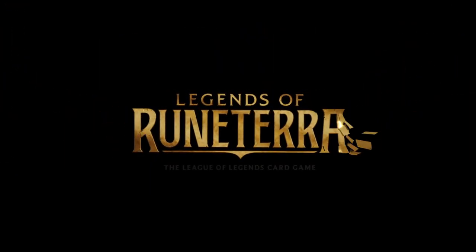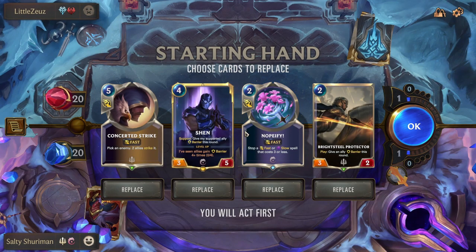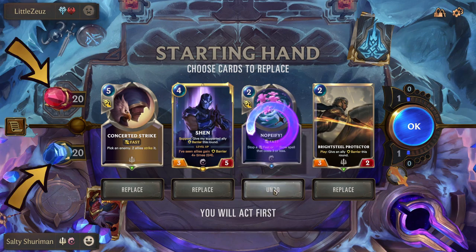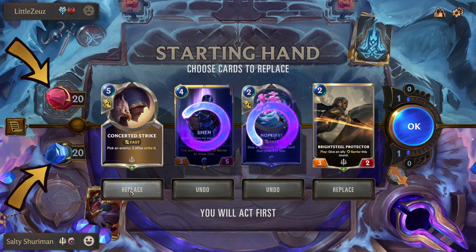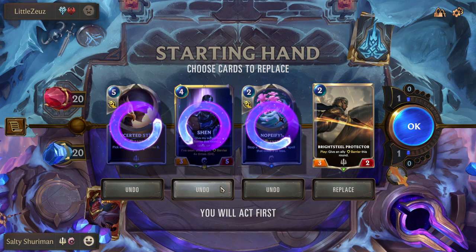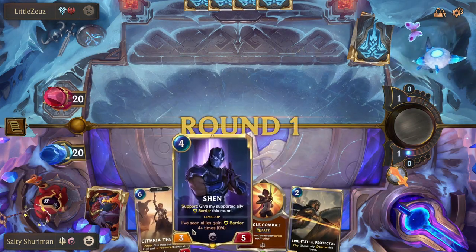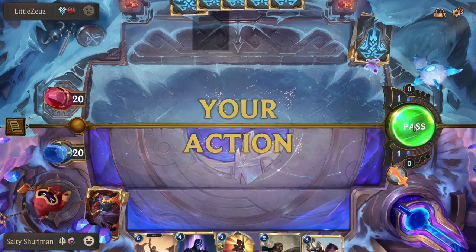Legends of Runeterra is the card game produced by Riot Games, most famous for League of Legends. In this game you play one versus one and both players have a nexus with 20 health. The objective is to bring your opponent's nexus to zero. Every little bit of order matters — even though you may kill each other on the same stack, killing your opponent earlier in the stack matters, and I'll get onto what I mean by the stack later on.